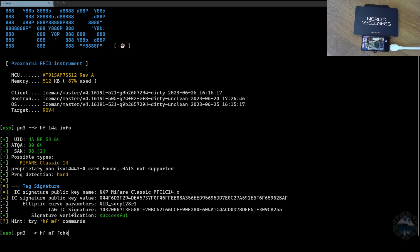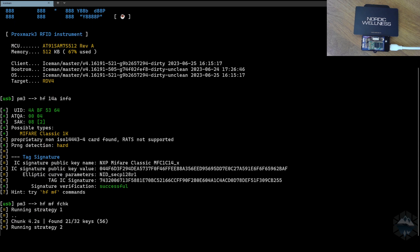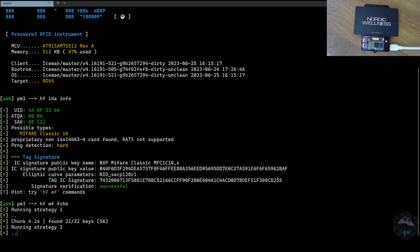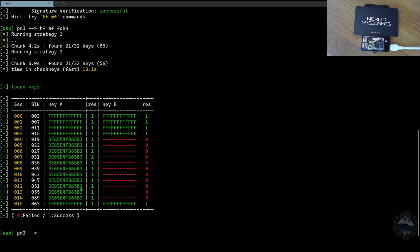I usually go in for `fcheck` first. This will take some time. It finds some keys — not only one or two keys, it finds quite many of them directly. This is usually an indication that the card is not used, and also an indication that we already know about this system. Some keys we don't know yet.